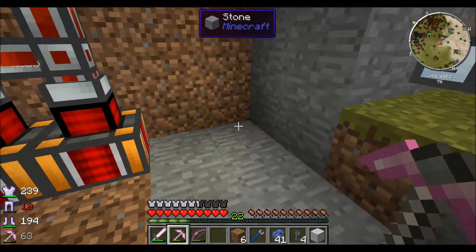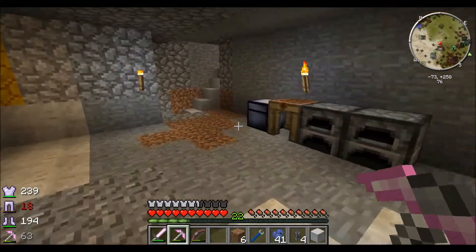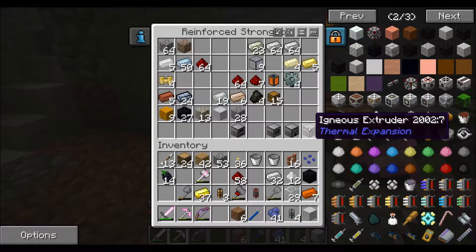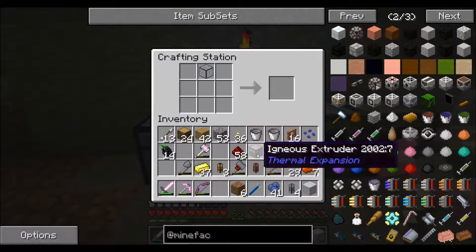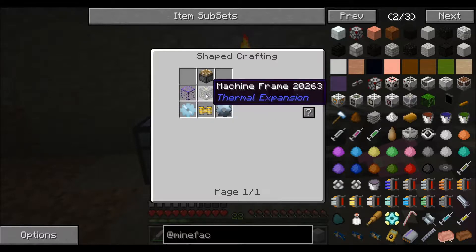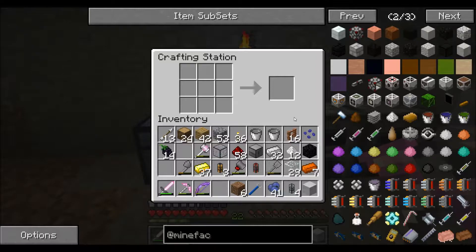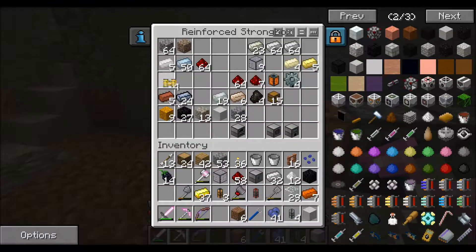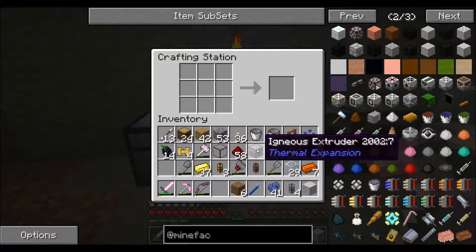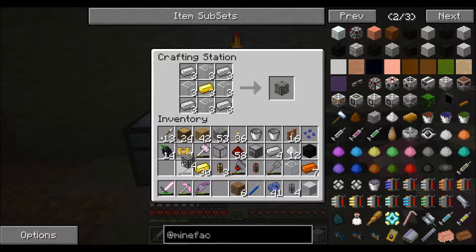What I want to set up in the corner here is an aqueous accumulator setup. So I need to get two more of those — it's an extruder but I really want another accumulator. Let's see the recipe: machine frame, servo, tin gear, and piston. I should have some servos right here. I'll make a bunch of machine frames — four should do. And I'll need tin gears from stone gears and tin.